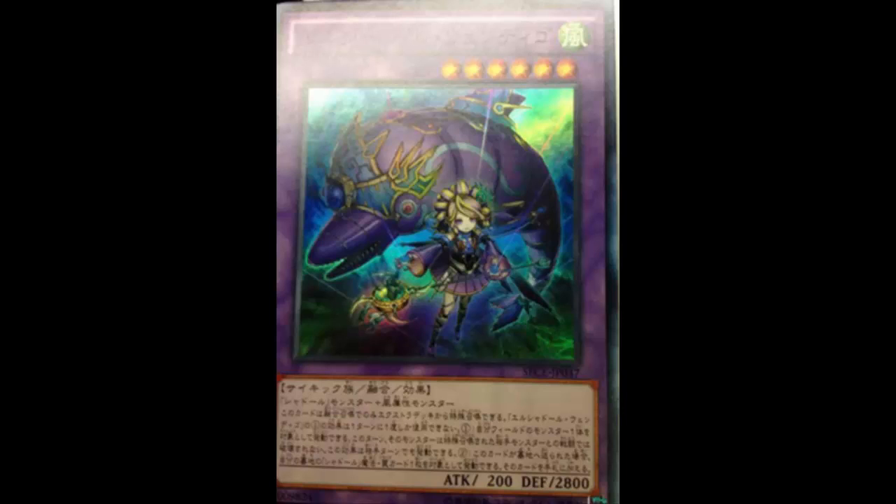No, this guy is not good. He doesn't do anything — doesn't protect anything meaningfully. He just can't be destroyed by battle by an opponent's Special Summoned monster. You're targeting another monster assuming you don't need to worry about Windingo itself being attacked, since 2800 DEF is solid enough. So you target a different monster, but they couldn't just say 'destroyed by battle this turn' — it has to specify Special Summoned monsters. So you summon Windingo, once per turn during either player's turn protect a monster, and sit at 2800 DEF.